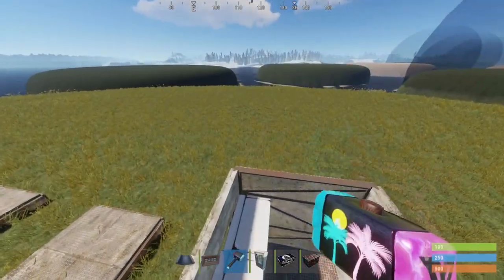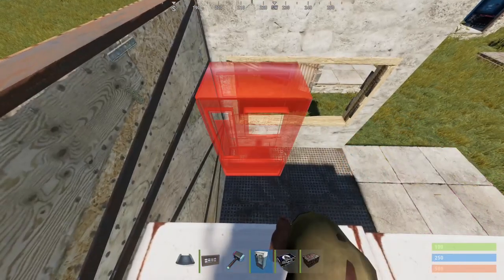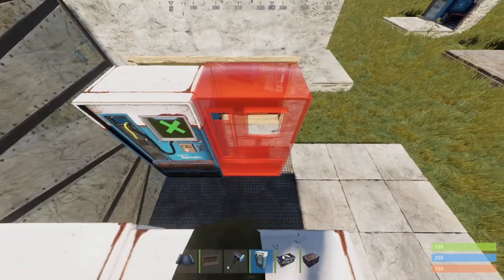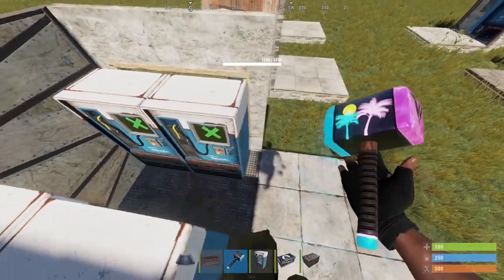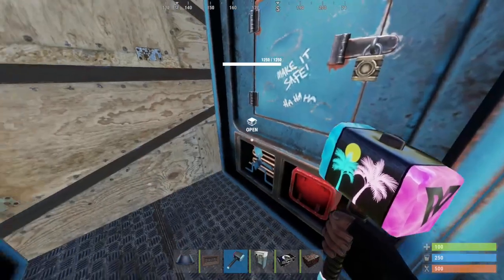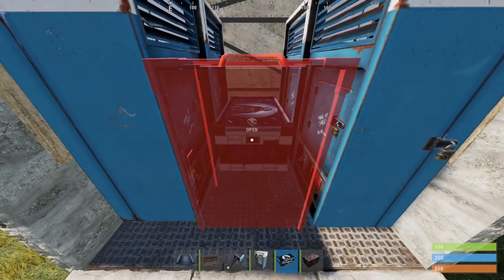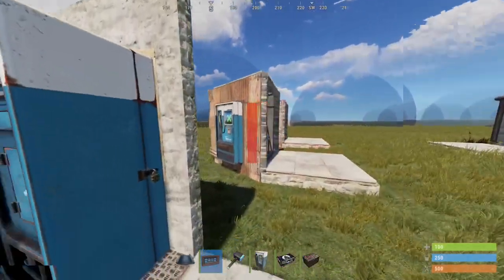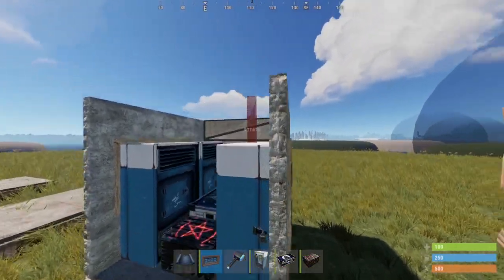Boost up on top of these vending machines to place the vending machines on the opposite side from what you did. Place both of those down side by side, drop down, and rotate them. Then place a large box in the center with a small box in front. Be sure to add your windows so you're at full raid cost on all sides. Seal it off with a ceiling and a door frame.